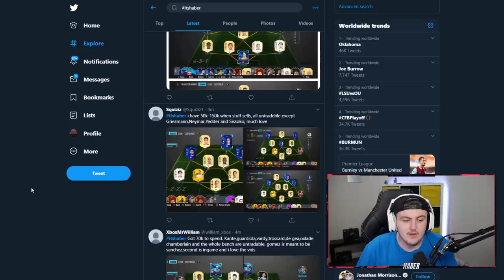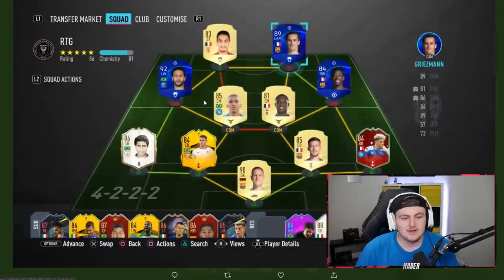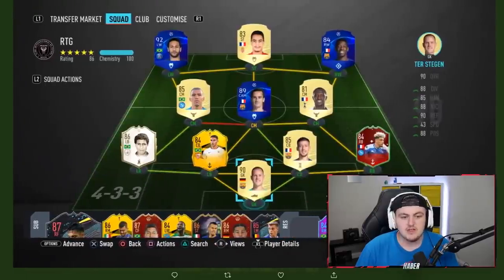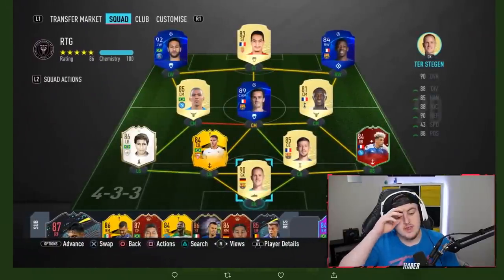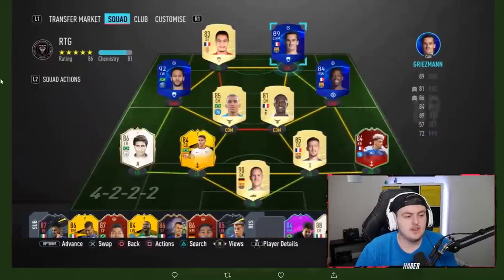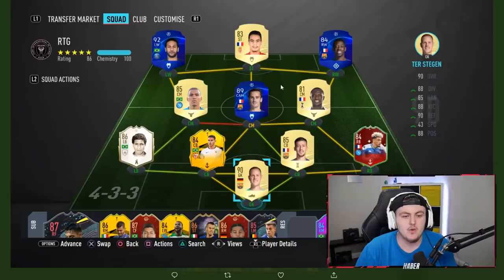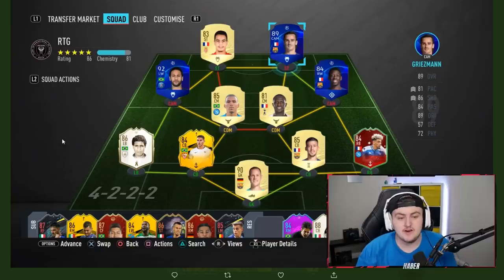Starting off with Squizzy's team — he has 50 to 150k when stuff sells, all untradable except Griezmann, Neymar, Ben Yedda, and Sizoko. He's got Stegan in goal, which is good, Alan and Sizoko in midfield — both great. I'm not the biggest fan of Griezmann personally, but if you like him, that's completely fair.